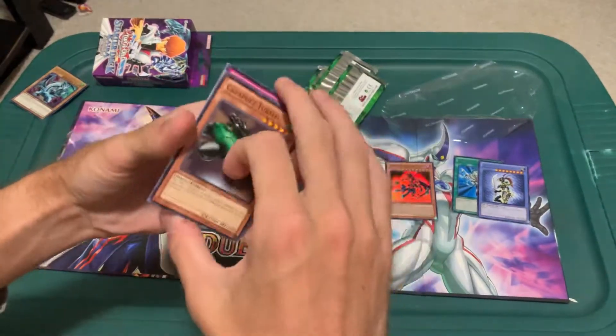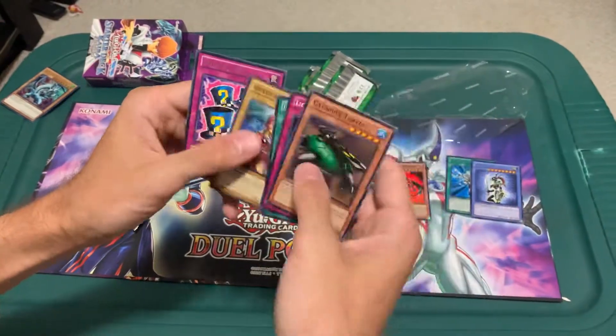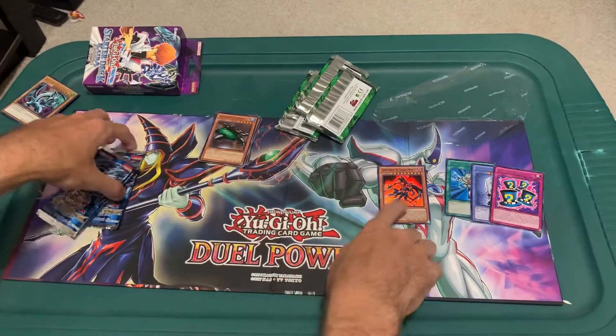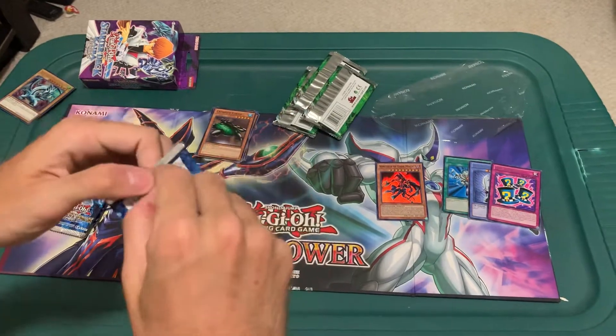All right, last Yugi pack: Catapult Turtle, classic. Light Force Sword, Fusion — Wave-Motion, Queen's Knight, and Magical Hats. Not too bad, not great. Pulled a super rare which is always exciting, and a new one too. Let's move on to Kaiba.